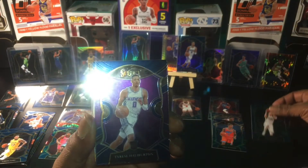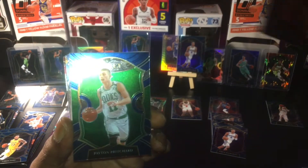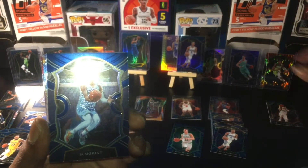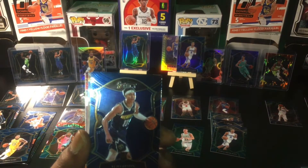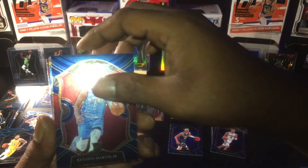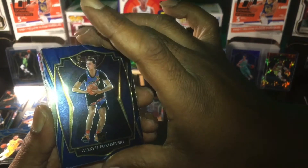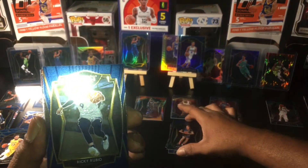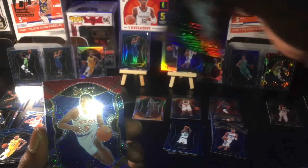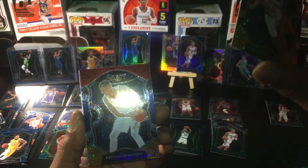Okay, Luca! Alright, we've got a Halliburton base, Van Fleet, Pritchard, Draymond, Trae Young, got a jaw. RJ Hampton, Tatum — looking pretty similar to the previous box. KMart Jr. Got a Premier Poku base, Rubio Premier, Premier Nesbitt. Barhum's got a nice gold quickly there — we'll take that, get that sleeved.